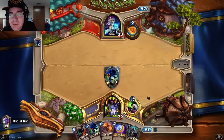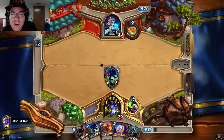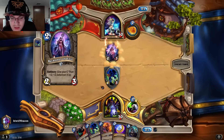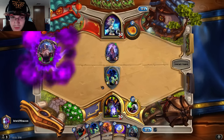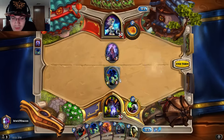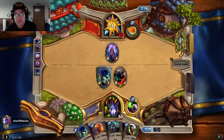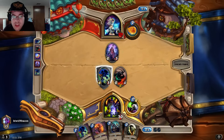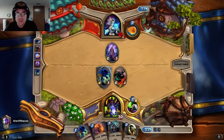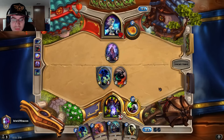I'm not playing Flame Imp yet because I'm pretty sure she has a Frostbolt. So I'm trying to taunt the Frostbolt — trying to get her to Frostbolt this. She does it, it's fine. Let's coin out our trusty Imp Gang Boss here. She might try to ping, but I doubt it.